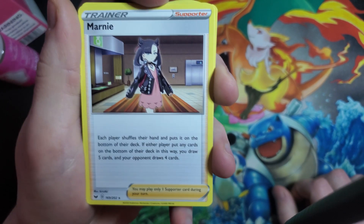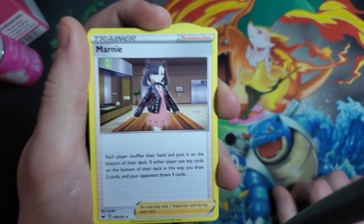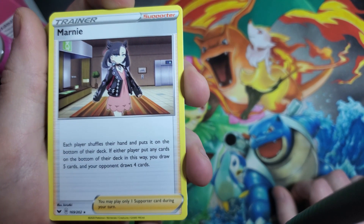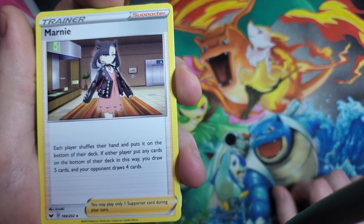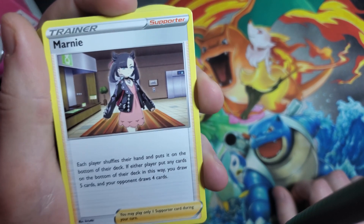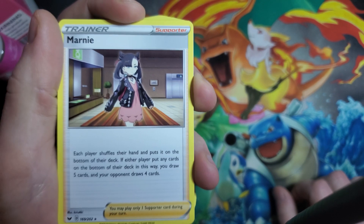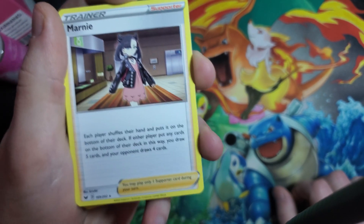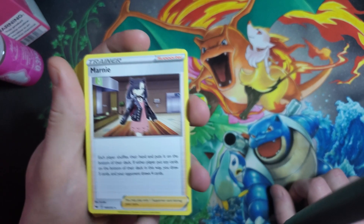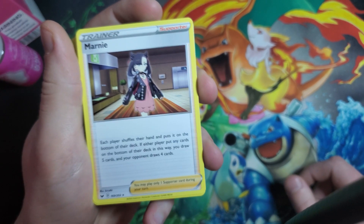Another consistency card here is Marnie. It kind of works like a Reset Stamp and some draw support all in one card — each player shuffles their hand and puts it on the bottom of their deck. If either player put any cards on the bottom, you draw five cards and your opponent draws four. Basically you're getting a fresh hand, your opponent only gets four cards, you get five, and all your cards go on the bottom of your deck so you're not going to draw those again. Marnie is used in just about every single deck, so it's a very useful card for any deck you might want to build.